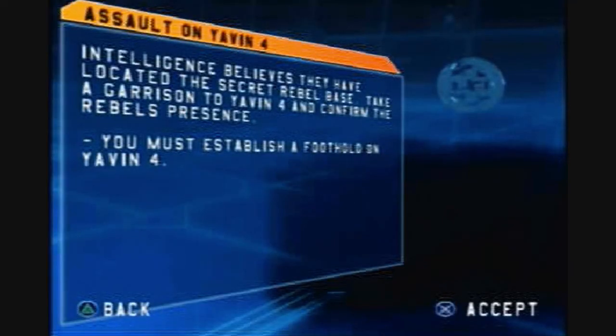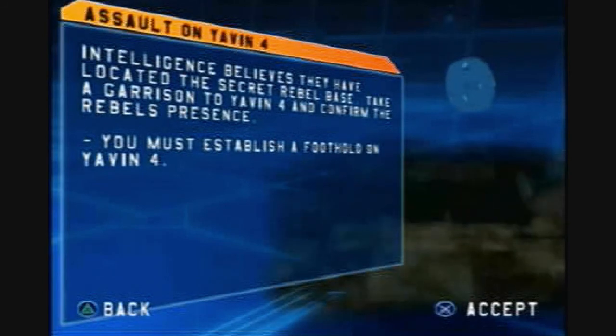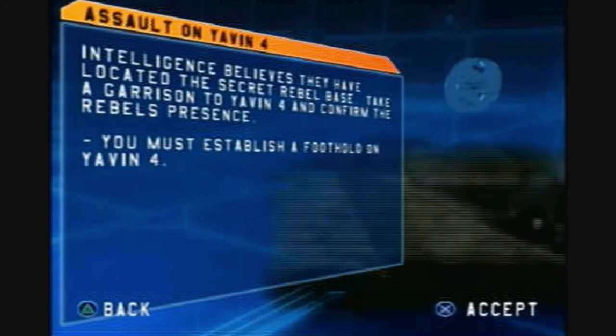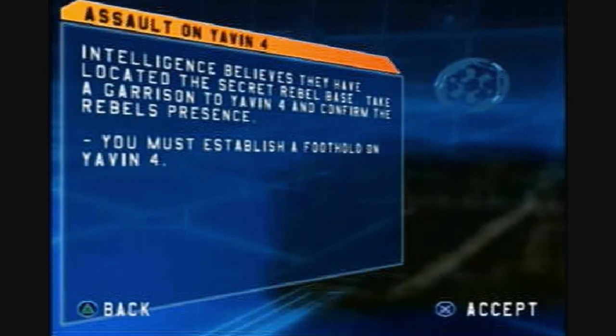We have intelligence that indicates the rebels are on Yavin 4. I want you to take an expeditionary force to the system and confirm the presence of the Alliance base. So intelligence believes they have located the rebel base, so send garrison, establish a foothold on Yavin 4.